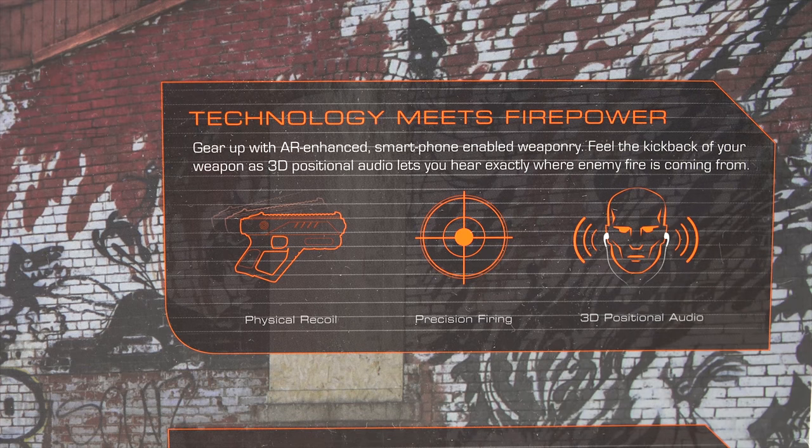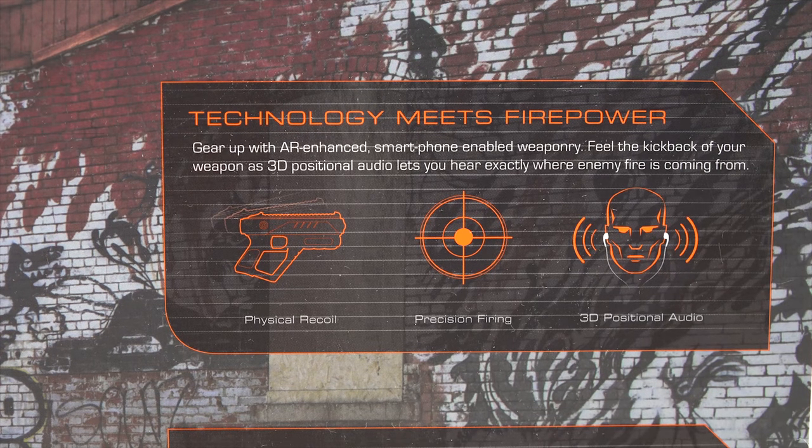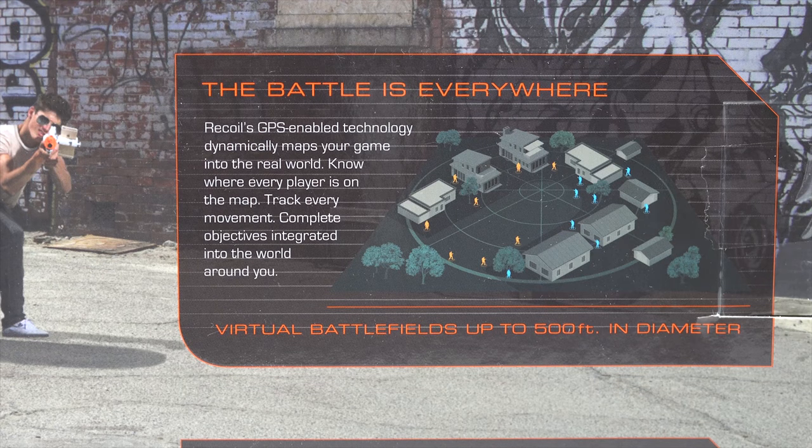Next panel: Technology meets firepower. Gear up with AR enhanced smartphone enabled weaponry. Feel the kickback of your weapon as 3D positional audio lets you hear exactly where your enemy fire is coming from. The battle is everywhere. Recoil's GPS enabled technology dynamically maps your game into the real world. Know where every player is on the map. Track every movement. Complete objectives integrated into the world around you.